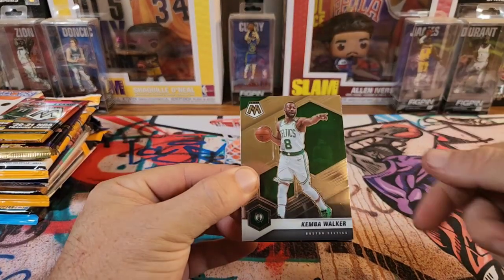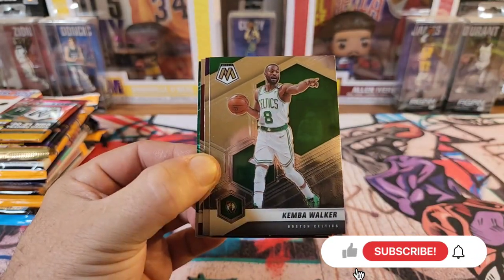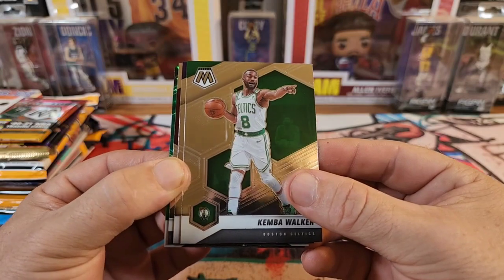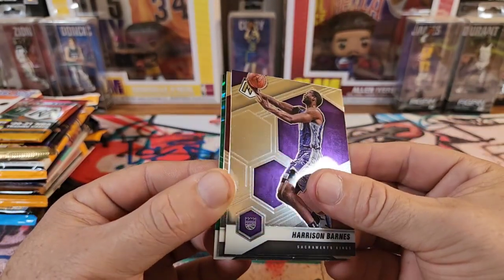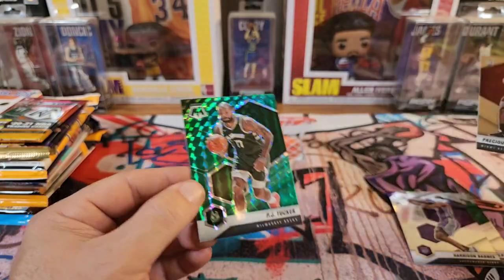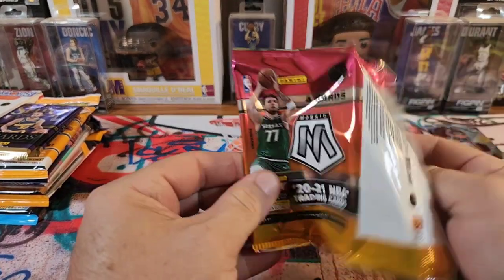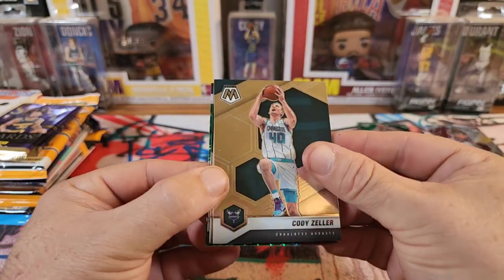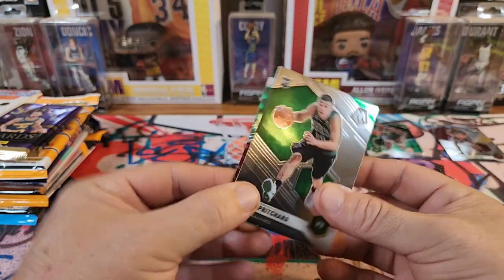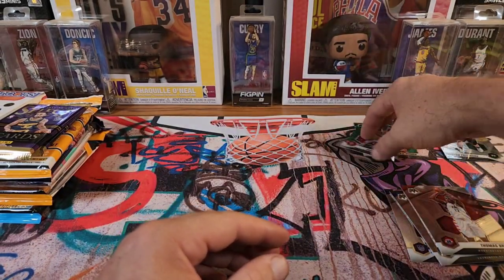If you're new here, welcome. Thanks for stopping by and checking out the channel and subscribing. If you haven't already, hit that Like and Subscribe button — that's going to help make our channel grow. We got a Green, looks like. We got Precious Achua for a Rookie and PJ Tucker — not really much out of there. Cody Zelda, Thomas Bryant, Peyton Pritchard on the Rookie, and Danilo Gallinari. Not what we were looking for out of there.